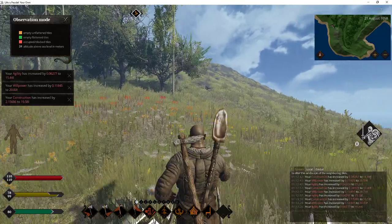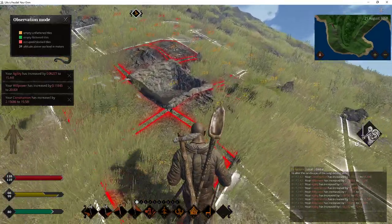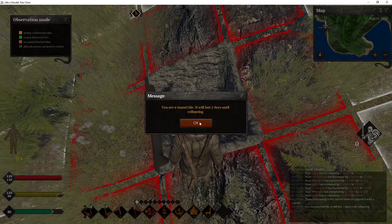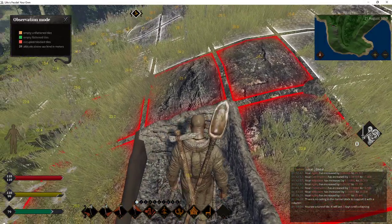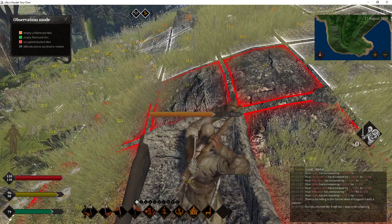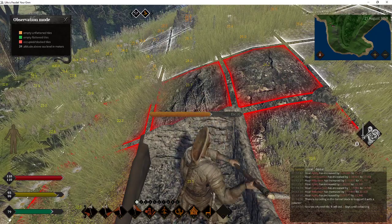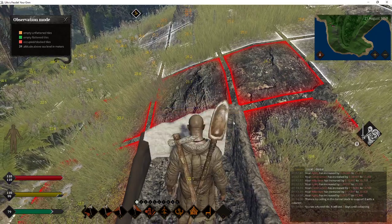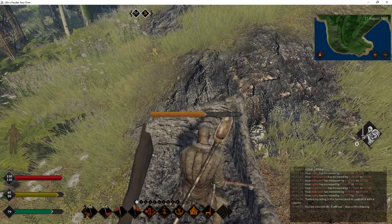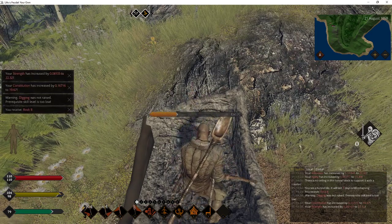Eventually that will cave. You can actually reinforce tunnels and have mines open for long periods of time — like 10 to 11 days of play time. I'll inspect this and it'll tell me how long before it caves: two days. So that's a very small, easy-to-cave-in type deal. We're going to go ahead and just mine right here — dig forward into this rock. We have to be facing on the wall, that should work. Yep, that worked.